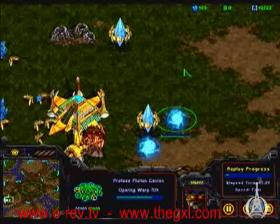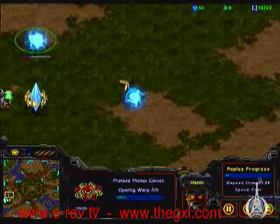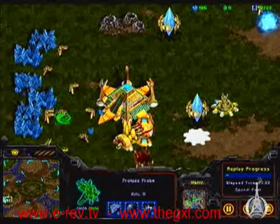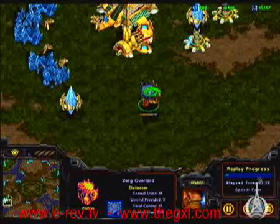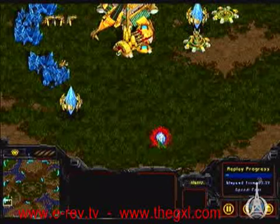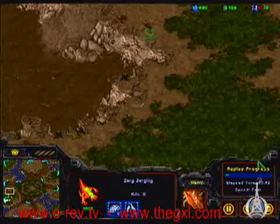It looks like he might be able to move right in with the workers. But right now he's building cannons right up top in the middle. If he gets past, he's coming in with those two — there's no way to stop him. He's going to stop his probe and start shooting with it, which won't be very effective. First thing he's done, he takes out that overlord. Will he escape? No — he is dead.